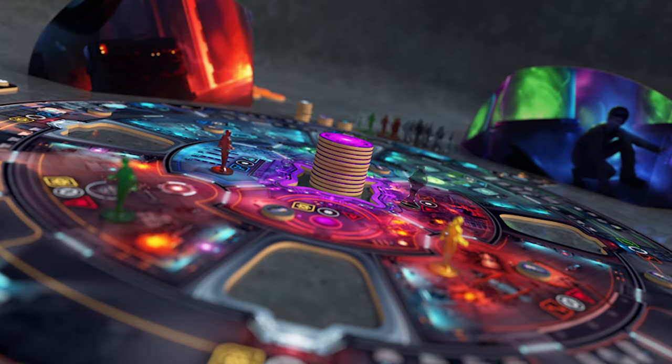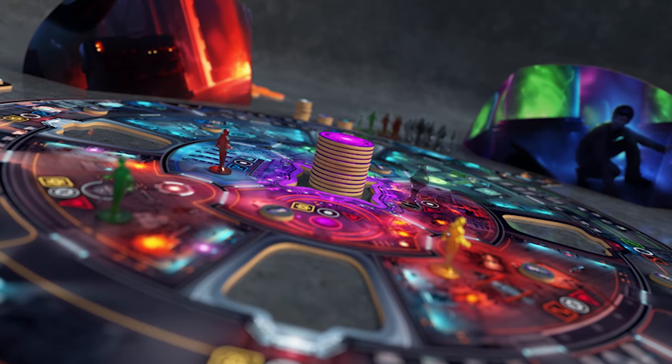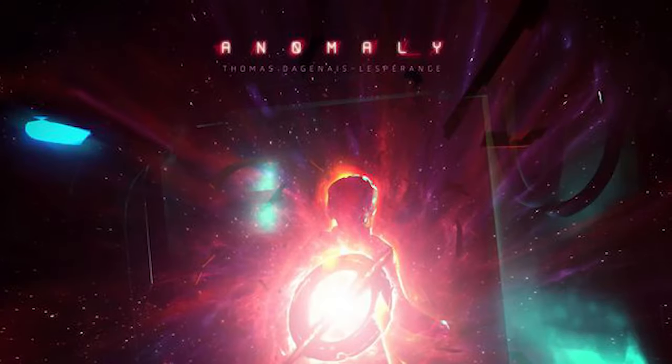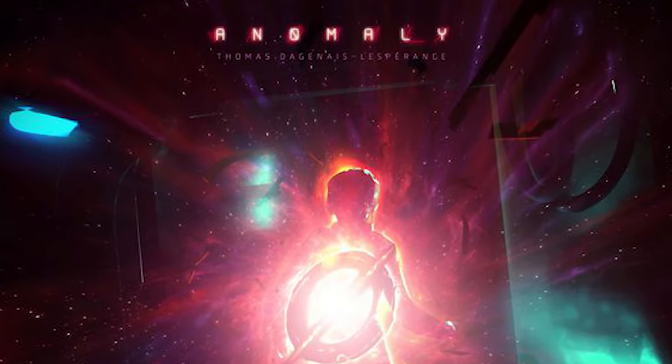Hey guys, welcome back to another Unfiltered Gamer board game review. Today's game on the tabletop is called Anomaly, by Starling Games. It's for two to four players, takes about 60 minutes to play, and is for ages 13 and up. In Anomaly, you're playing on the Torres Research Facility — your students are trapped aboard this facility, which is now under quarantine. There is a secret entity of unknown origin tracking and hunting you down, and you as the students must figure out where it is and attempt to destroy it.